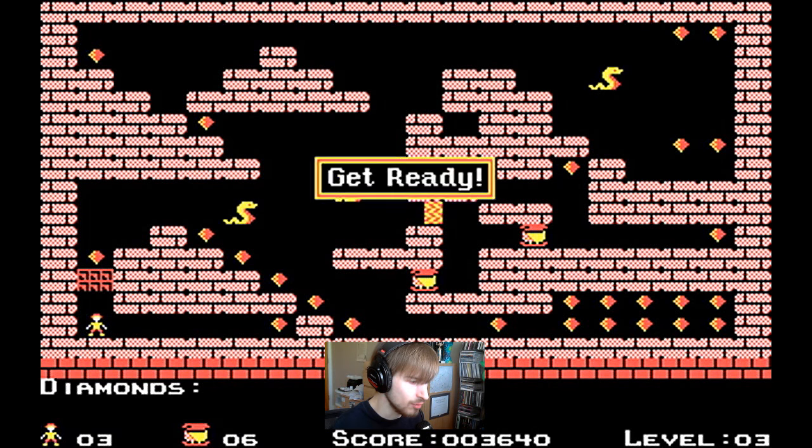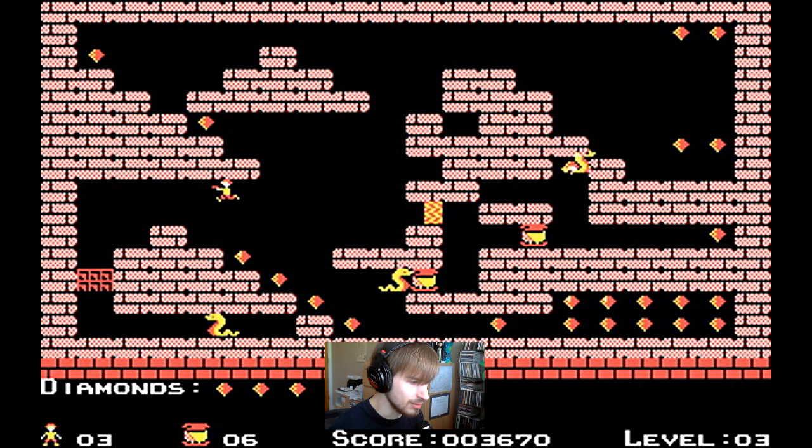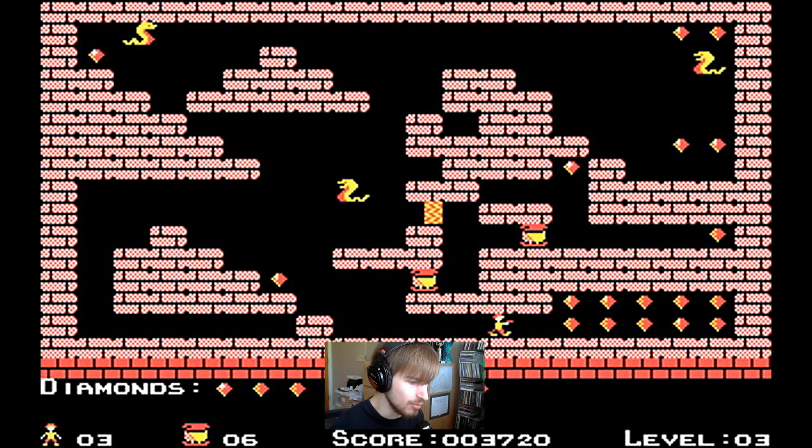Level three. Now, this level, we are introduced to these doors, which open and close at regular intervals. It was an awfully slow-moving door. The snakes can also move at diagonals — you cannot move on a diagonal, but they can, and that makes them even more dangerous.